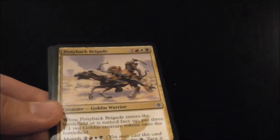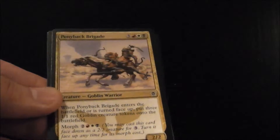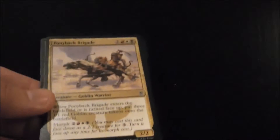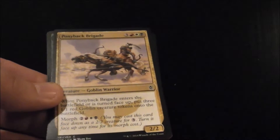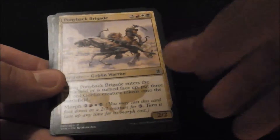Ponyback Brigade gives you 3 1/1 red Goblins whenever you play it or turn it face up. So you're going to get 5 power on the board — for 6 mana, or 5 mana if you morph it — spread out over 4 bodies, so that's pretty good.